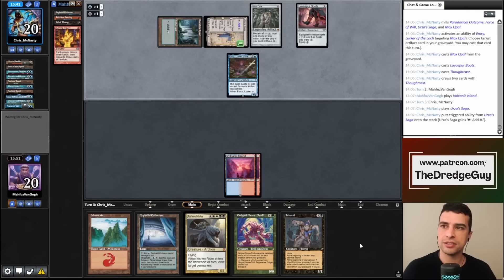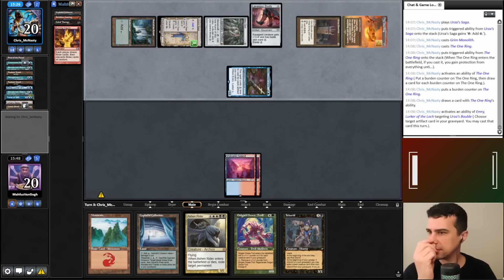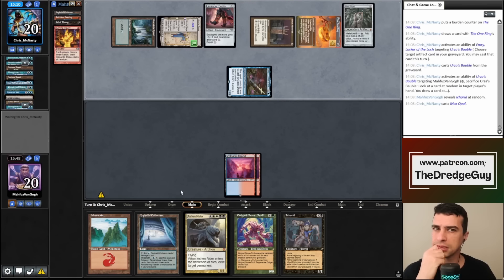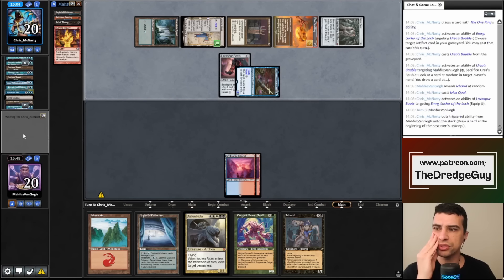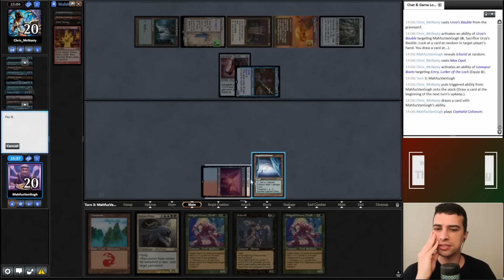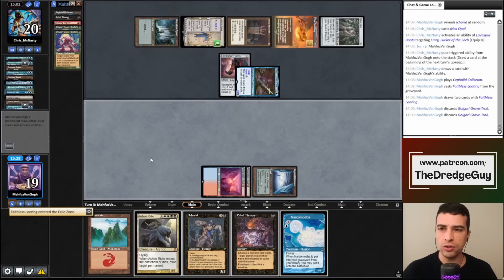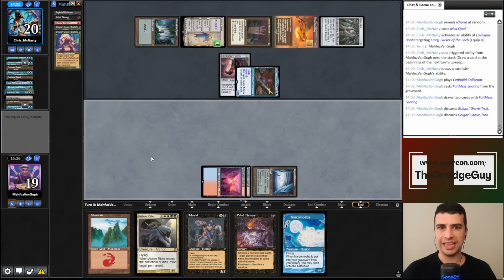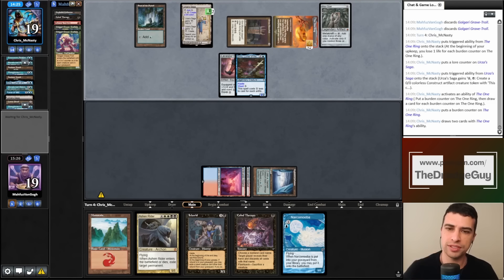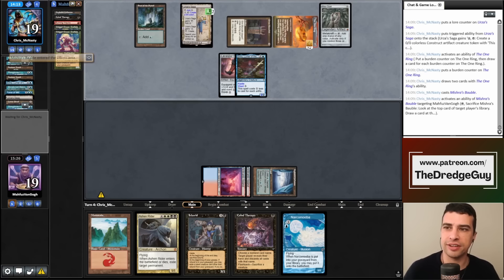They play Urza's Saga — the clock is ticking. Next turn we can cast Faithless Looting with flashback. My opponent plays Chrome Mox, taps it, draws the One Ring. Emry doesn't have great targets, so they cast Vexing Bauble, play Mox Opal to equip Lava Spur Boots, and draw a card. We draw double Grave Troll — we're giving all the time my opponent needs to win. I should not have kept that hand. My opponent will draw more with the One Ring.